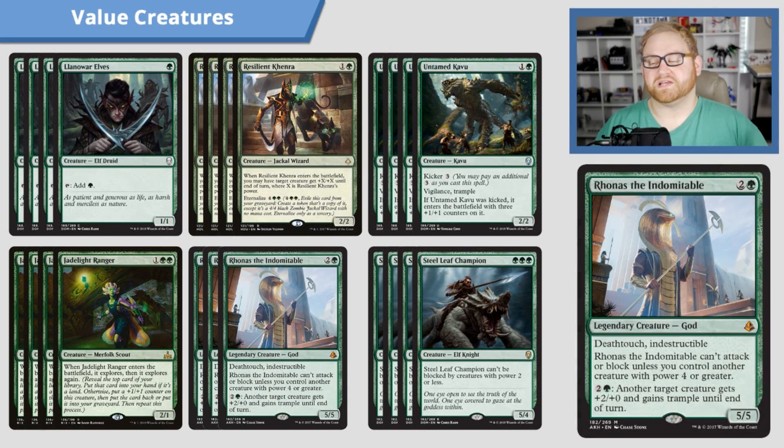Another good three-mana drop for us is Rhonas the Indomitable. Because we have a lot of stuff that can be 4/4 or greater entering the battlefield, Rhonas might just be coming in turned on on turn three or four. It has deathtouch and is indestructible, but can't attack or block unless you control another creature with power 4 or greater. You can also pay 2 to give a target creature +2/+0 and trample until end of turn — trample being very important here to get through our opponent's creatures.